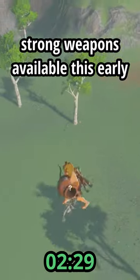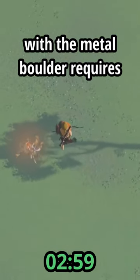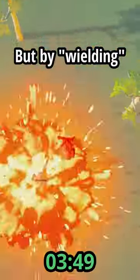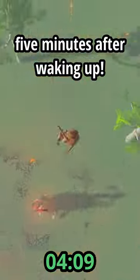There aren't many strong weapons available this early in the game, and bonking the Lynel with the metal boulder requires a trip to the Magnesium Shrine. But by wielding its 5-shot Savage Lynel Bow, we can kill it just 5 minutes after waking up.